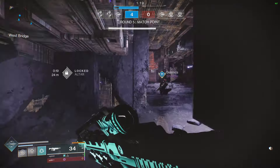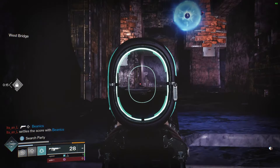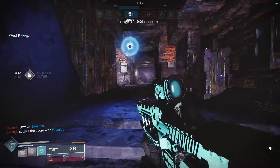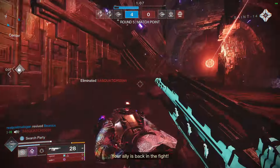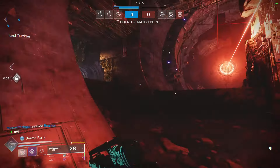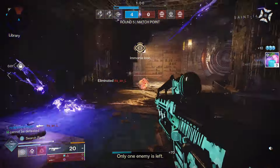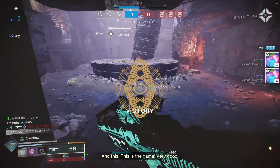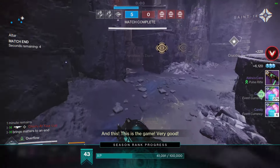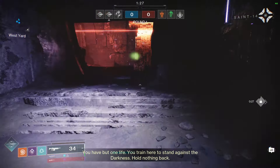We're getting shot at from the windmill area — teammate got picked by the Thorn, that guy has a really good Thorn shot. Quick little melee cleanup — we don't have shotgun ammo anymore so we have to be careful in close-range gunfights. That was a very fast and easy game. The spot you want to be at with this auto is probably no more than 30 meters — that's when drop-off starts to happen.